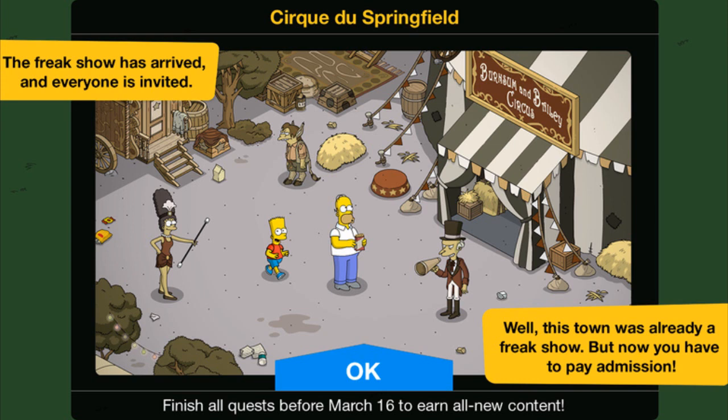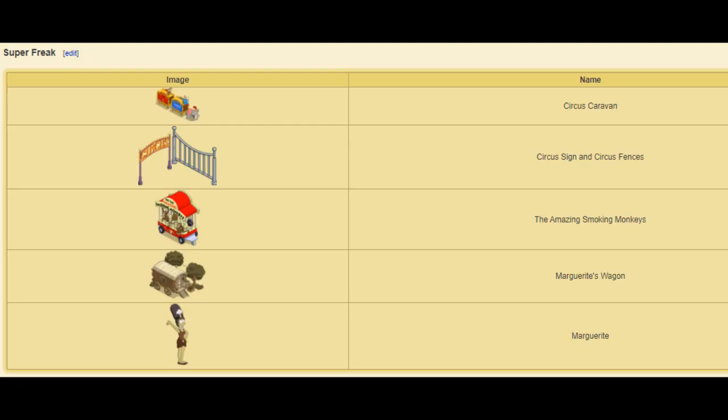Starting off with Act 1, which is titled Super Freak. Let's go through the prize track. First up, we've got the Circus Caravan. I think this one's pretty cool — I like this little decoration. It's definitely not a bad decoration, it's a pretty cool looking one, so I'm happy enough with that.